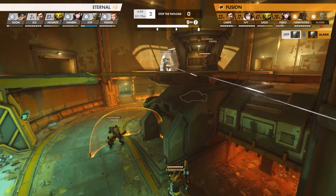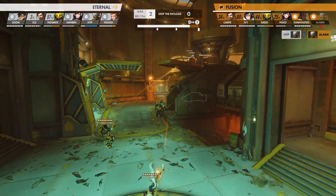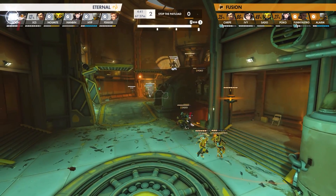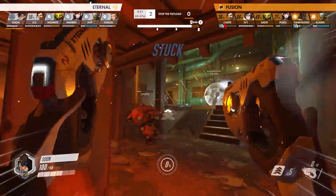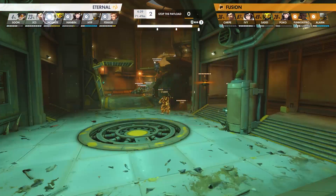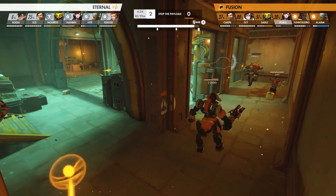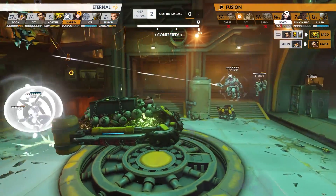With their tactical position compromised, the Fusion hop off and regroup onto Point C to make one last stand. But with two ultimates against the Eternals' five, Paris pulls the trigger and goes in for the dive. Soon once again lands a huge pulse bomb onto Sato, and while it doesn't result in a kill, it chunks the enemy tank and forces the Fusion into a corner, allowing the Eternal to cruise the payload onto the point with an unbelievable 4 minutes and 10 seconds left on the clock.